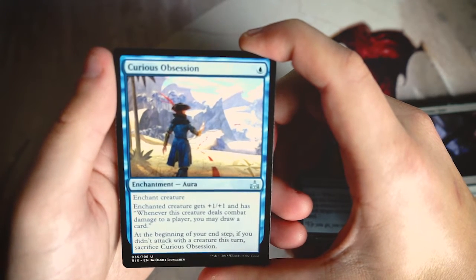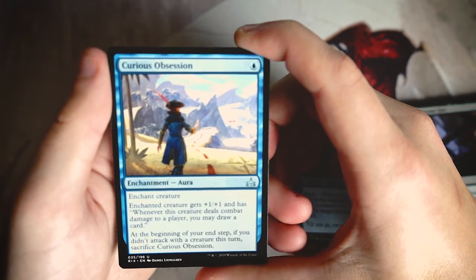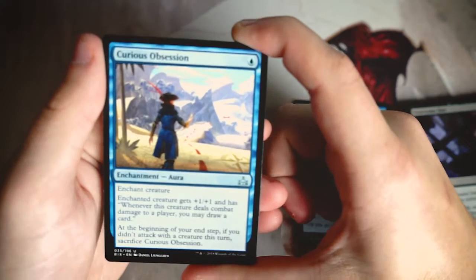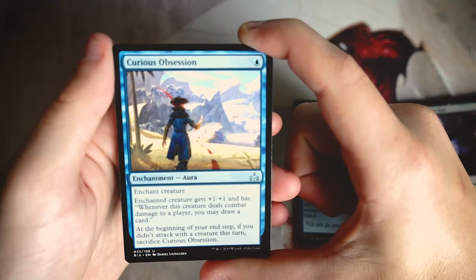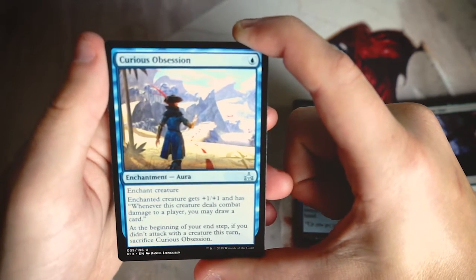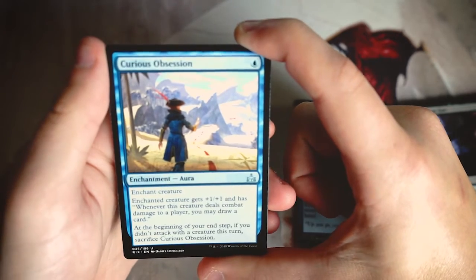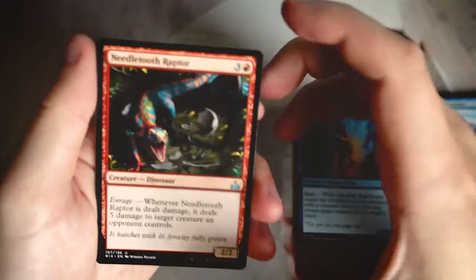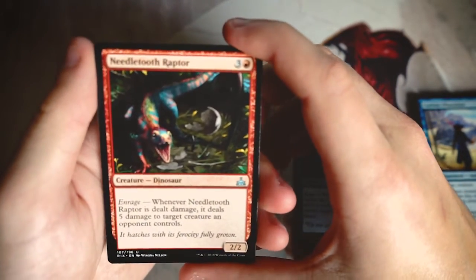Curious Obsession is our first uncommon — an enchantment for one blue. Enchant creature: it gets +1/+1 and whenever this creature deals combat damage to a player you may draw a card. At the beginning of your end step, if you didn't attack with the creature this turn, sacrifice Curious Obsession. I don't love this card. There are instances where it's really good — like on an unblockable merfolk — but in general it's not the best due to the setup required.